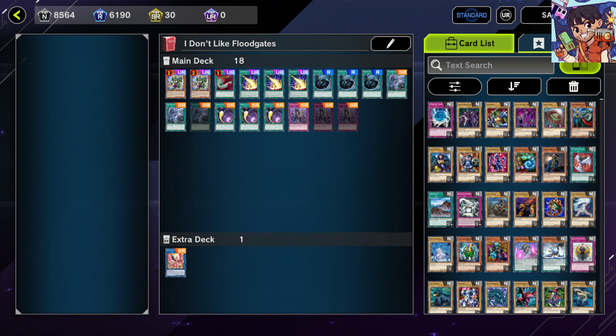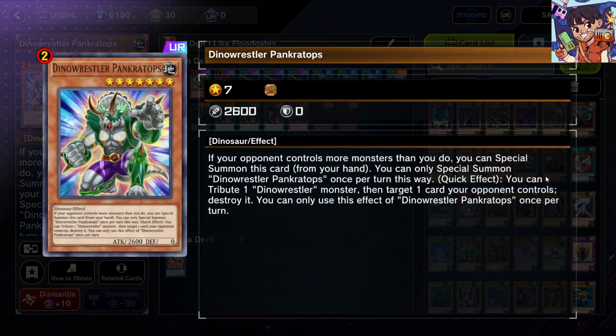Some of these cards are also generic spell and trap removal, and some of them are also monster removal just in case, which is pretty decent. So there are a couple of anti-floodgate cards here. Let's get started with the first one.